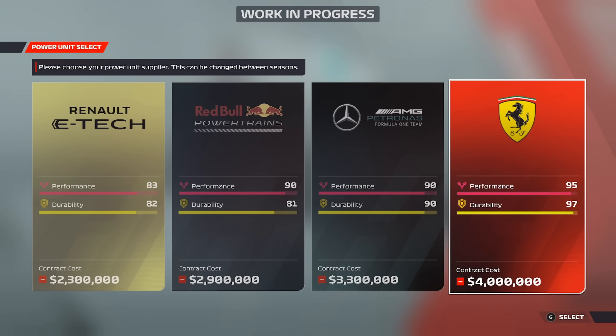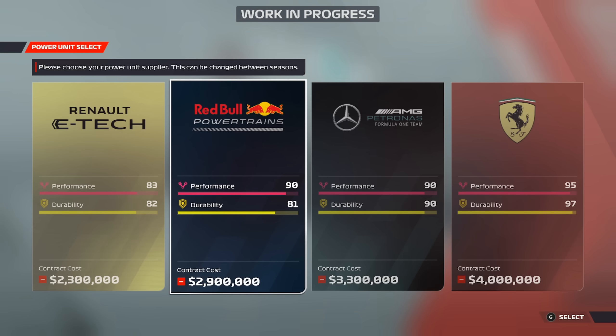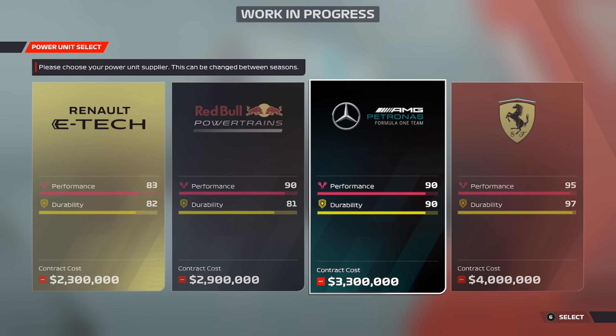The other two budget options are Challenger, which gives you a budget that rivals some of the midfield teams, and then Frontrunner, which does what it says on the tin and gives you the budget of a front-running team like Red Bull or Ferrari.